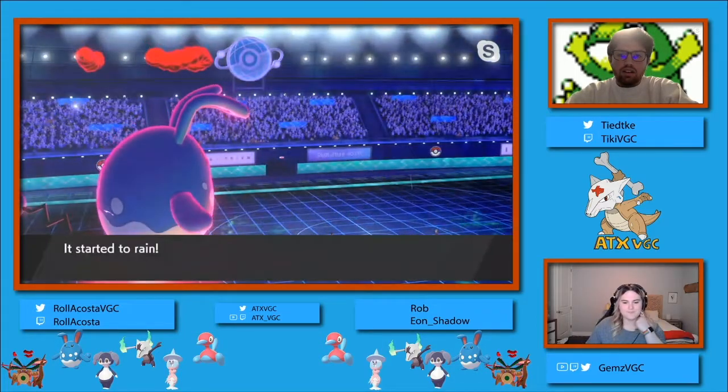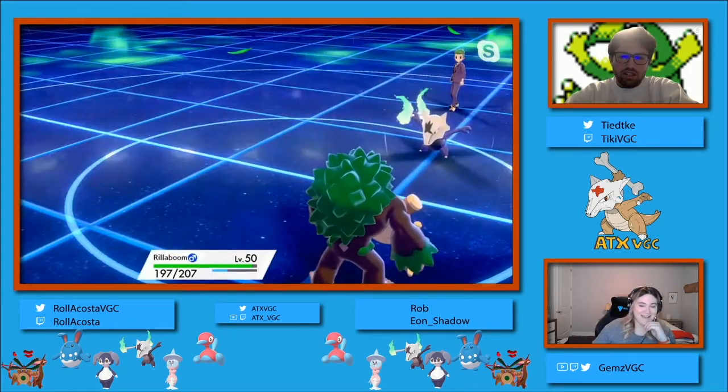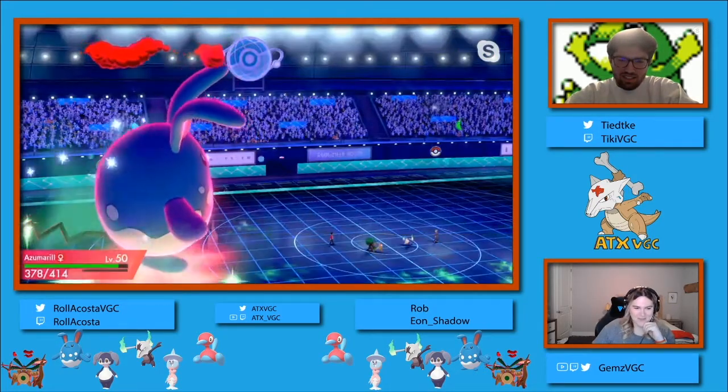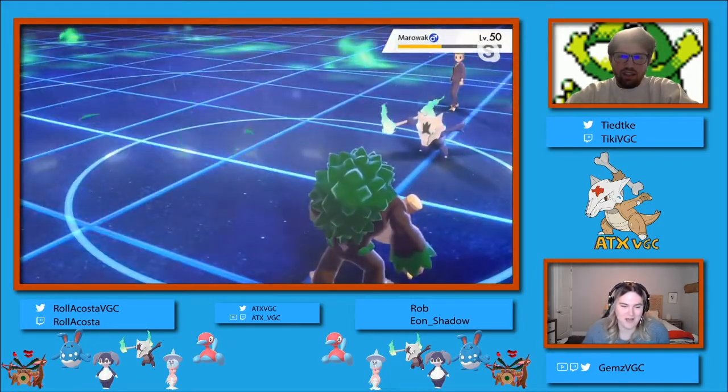We see the Max Geyser doing about 55% through Protective Marowak. And now it's in the rain. I think that's actually the end of Dynamax for Rollercoaster, if I'm not mistaken, so you can just go for an Aqua Jet - it's a free Aqua Jet and Knockoff this turn.